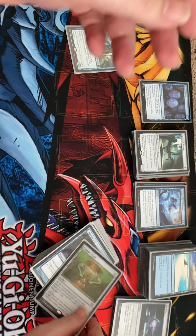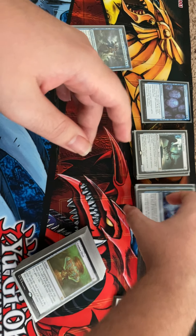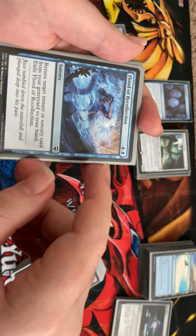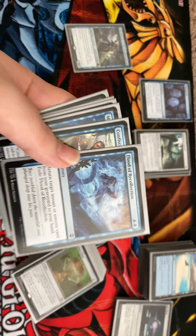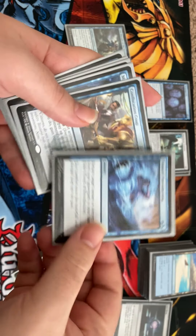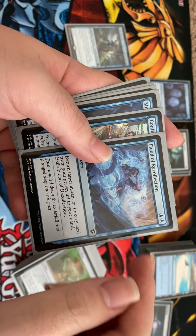Cosmos Elixir gives a little bit of repeated draw — we don't get to reuse artifacts with our commander, but as long as it stays out we get that repeated draw, which is super nice. Flutter Recollection lets us get an extra cast out of one of our cards: instead of just flashing it back for a second cast, we can bring it back to hand, cast it a second time, then flash it back for a third cast, just for two mana.